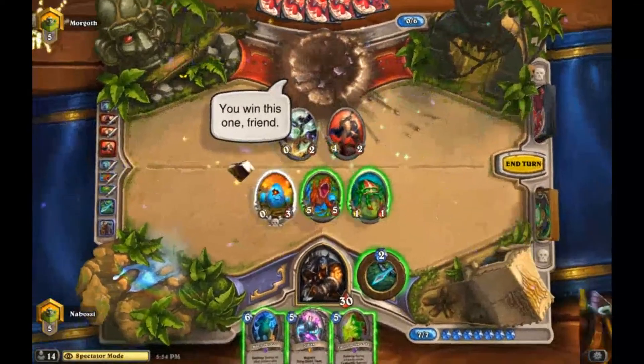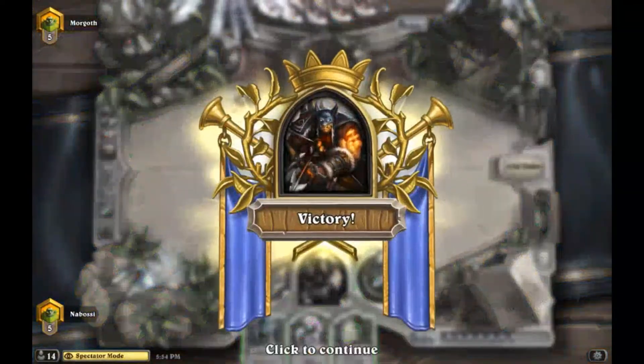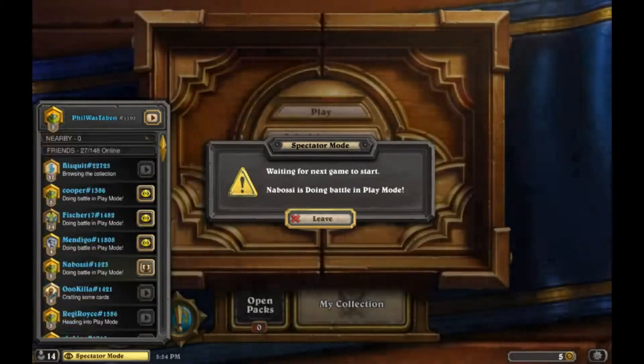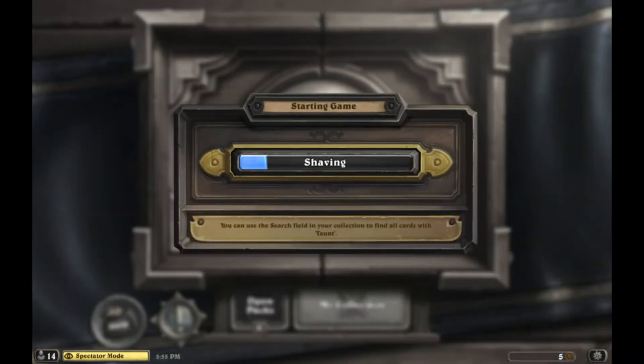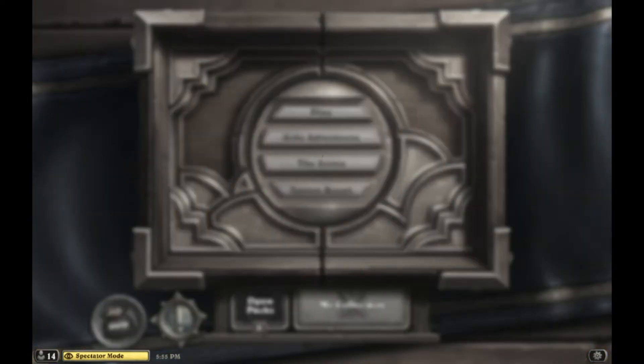He just conceded. With Deathrattle Hunter, because you're not really an aggro deck and not really a control deck, you have a lot of different plays each turn to decide which way you want to go. A lot of different lines lead to being super tempo or super controlly, and both styles can probably win you games. Sometimes it's hard to figure out exactly what the best line is.